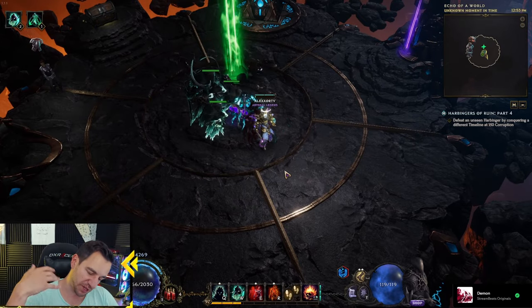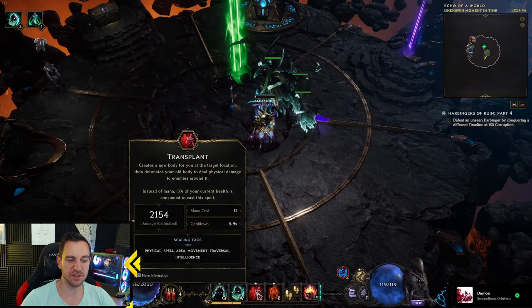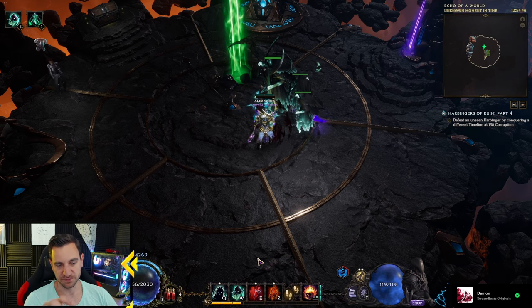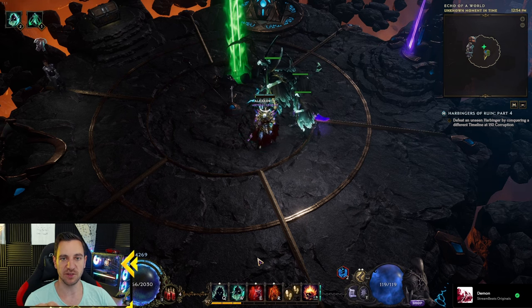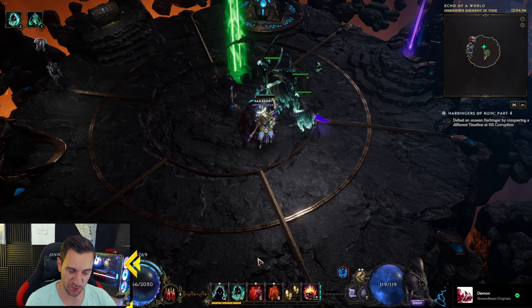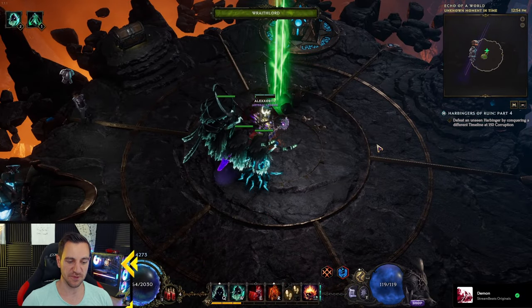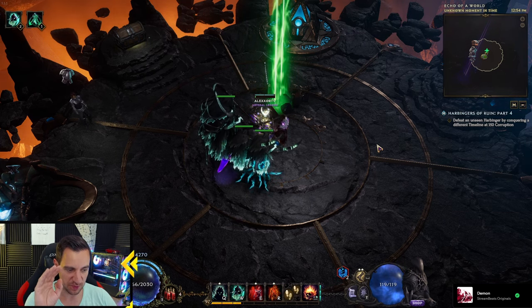We don't really need this as much with the Await Jump now, but you always want to put a traversal skill on your bar. For example, even if Transplant isn't specialized, I'd still put it there. With the Warlock, if Cacophonic Fissure autocasts Rip Blood, I wouldn't even manually put Rip Blood on my bar — that frees up a slot for an unspecialized Transplant as a movement ability. You don't get the specialization buffs, but it helps you evade boss damage. Even unspecialized traversal skills on your bar will help you a lot.